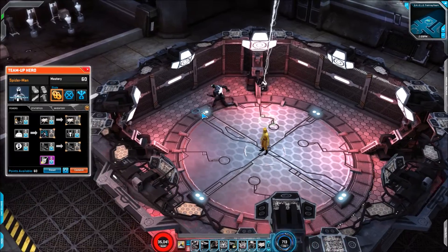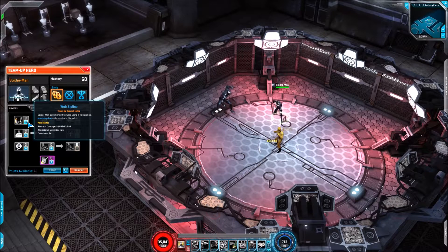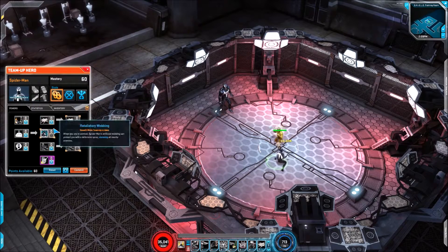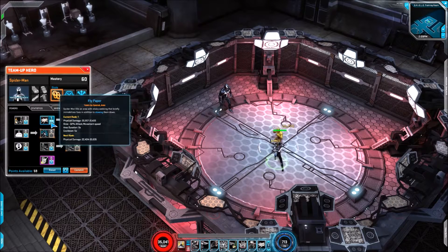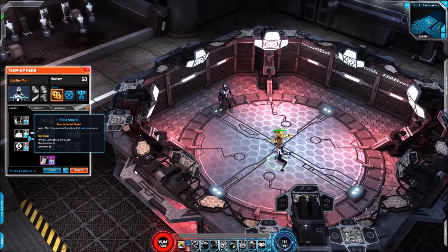He offers an incredible amount of utility — I think he's the one that really stands out with how much he offers. First you have Web Zip Line: physical damage, knockdown duration 1.2 seconds, cooldown of six seconds. Simple-looking skill but nice that it has that knockdown. Next up we have Fly Paper: physical damage, a slow with duration five seconds, and a cooldown of five seconds. If you can get that skill off when it's available you're looking at full uptime on the slow, which is pretty great.